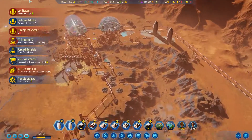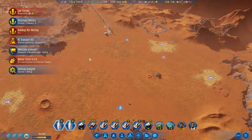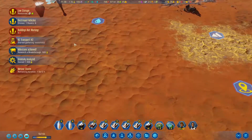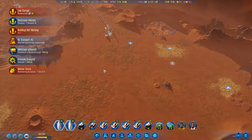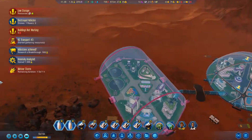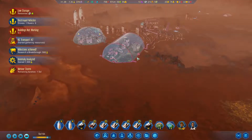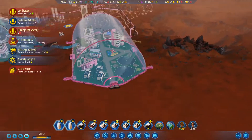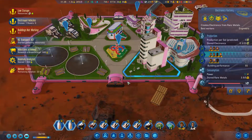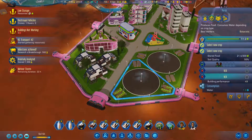Our colony has basically become self-sufficient. We are expanding a little bit. We're going to set up another dome over here so that we can have some expansion — we're kind of running out of housing over here. We could put another dome over here, which probably wouldn't be a bad idea, just so we have a complete connection.